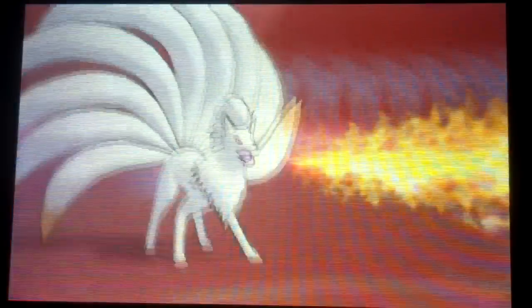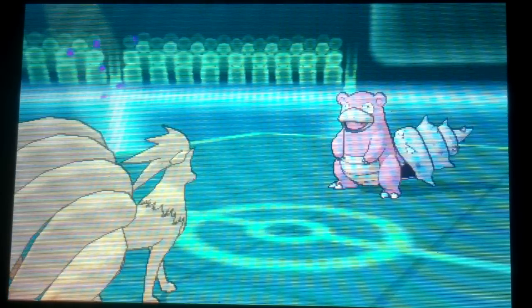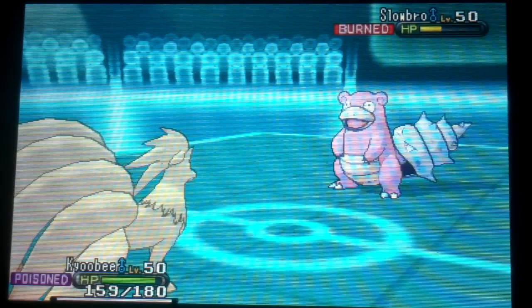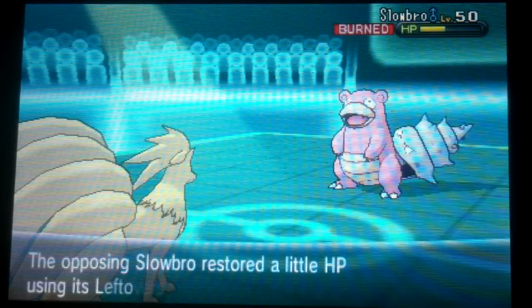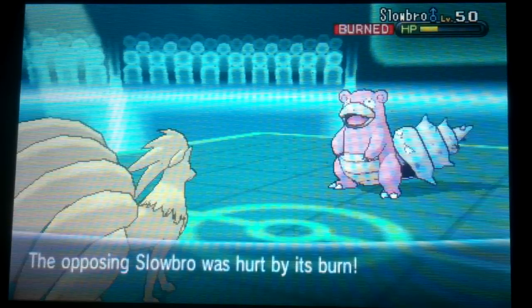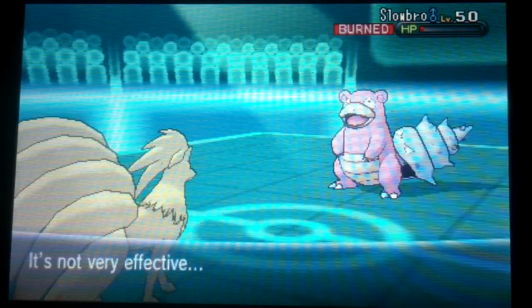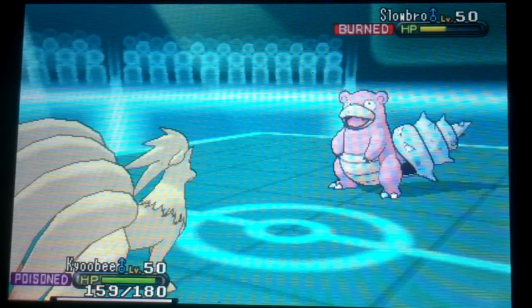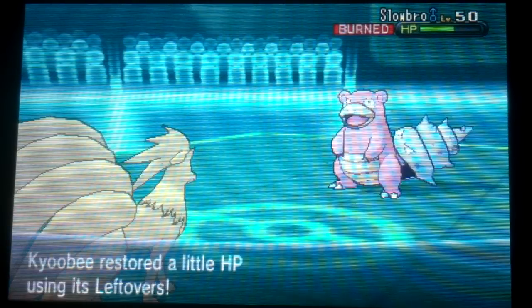Especially by how much he took from that Flamethrower. Here I'm just trying to force him into going for Slack Off. I would have loved to switch in on the turn that he was going for Slack Off — Slack Off recovers half of his HP, but Houndoom can one-hit KO Slowbro. The trick is I also have to switch in on the turn when the Sun is up; I don't think I can one-hit KO him without the Sun. I knew he was going to go for Slack Off that turn, but I thought maybe I can take him out right now with the Flamethrower — unfortunately, not quite enough damage.